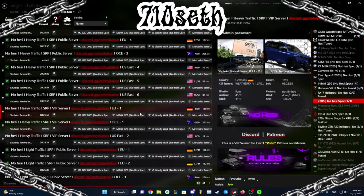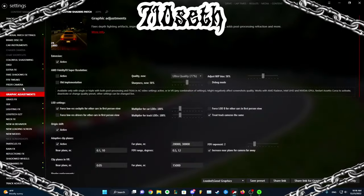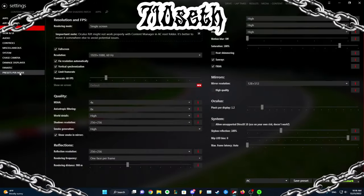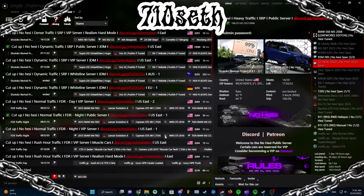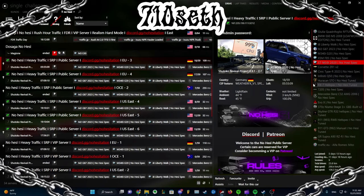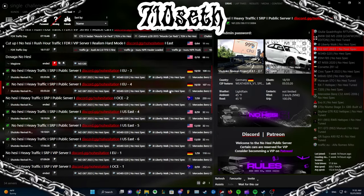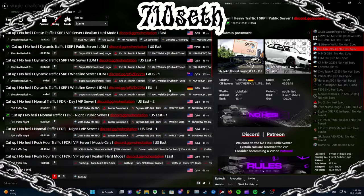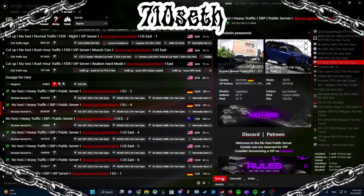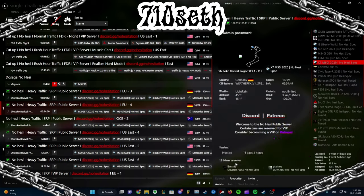Depending on your hardware, you might need to change some of your settings. I'm going to make another video on how to adjust your graphics for Assetto Corsa so that it'll look good and run great. For right now, let's just assume everything works and let's try to get into a server. I like the EU servers because they're never usually full. They're full — in order to get in, right now it's full, so I'm clicking Refresh, and this right here refreshes it.